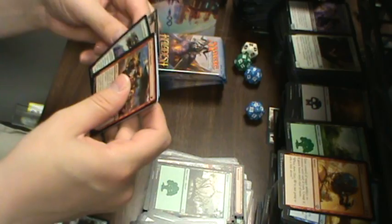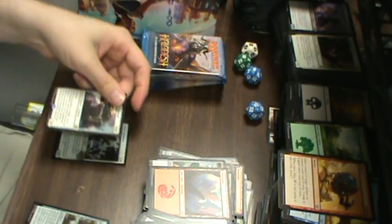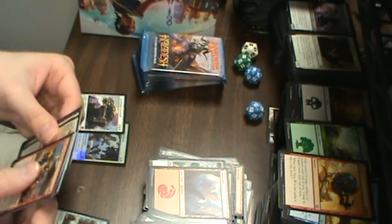Next up, we've got Cataclysmic Gearhulk. It seems like the Gearhulks are all hiding inside of the fat packs. Very strange.